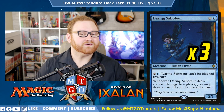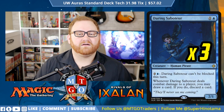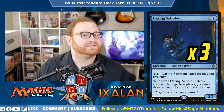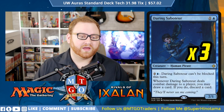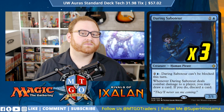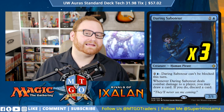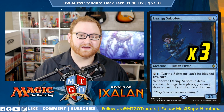Next up we have Daring Saboteur, an interesting card from Ixalan. This is a 3-of, 2-mana 2/1 Human Pirate. You can pay 3 — Daring Saboteur can't be blocked this turn, so it's potentially unblockable. Whenever Daring Saboteur deals combat damage to a player, you may draw a card, then discard a card. Very good at sifting through our deck to grab more auras, creatures, or spells we need. Getting flooded on mana is one of my issues, and Daring Saboteur kind of helps us not flood out.